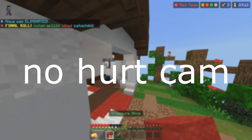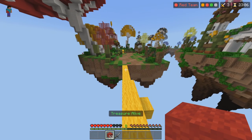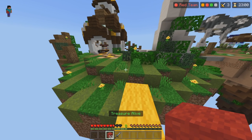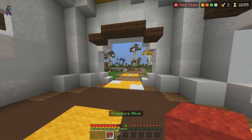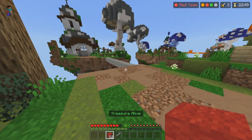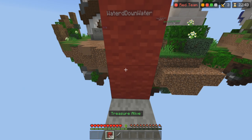A no hurt cam is not allowed — pretty much whenever someone hits you, your screen does not display that you're getting hurt, so you can bypass that. And then auto sprint is not allowed — not to be confused with toggle sprint. Toggle sprint is a vanilla modification where when you click a button, you sprint. Auto sprint is when you sprint in all directions, including side to side and even backwards. That's the list of every client modification rule that someone's going to break after this video.